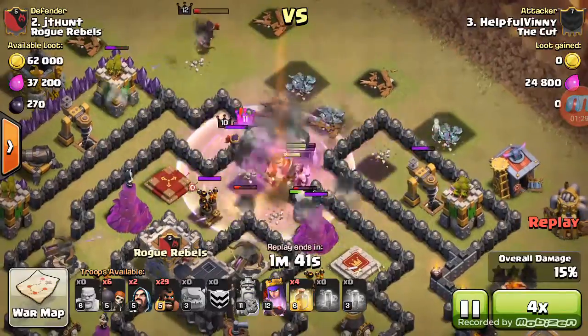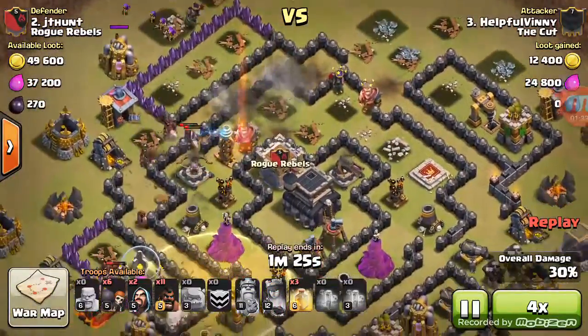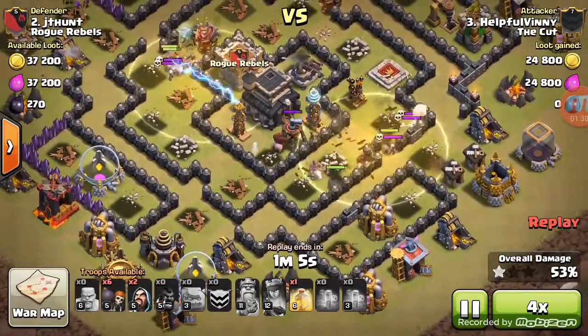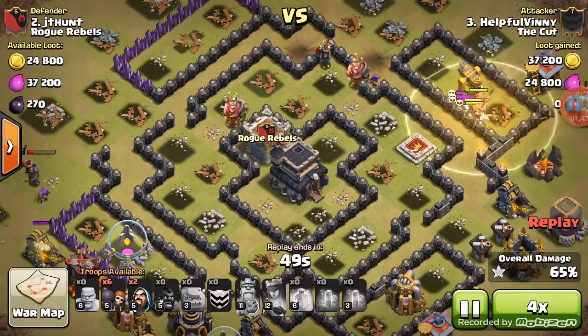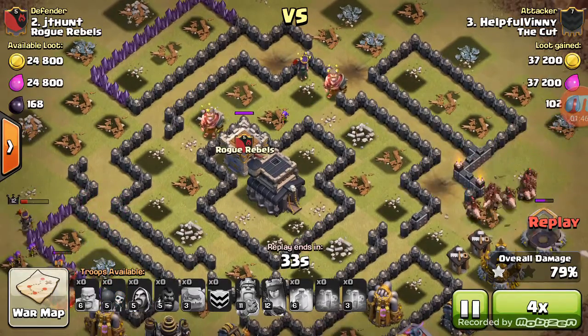He puts his kill squad in, kills a screen, takes a big chunk of the base out. And in typical Vinny fashion he surgically deploys his hogs around the base and spams heals unstrategically whatsoever — I'm joking, I love you really. There must be some strategy to it.